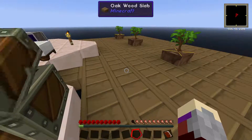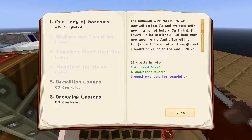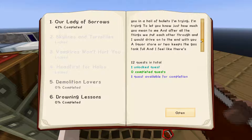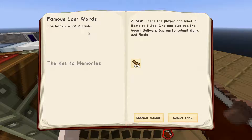Let's open up my quest book again. I can't do this at the moment — I'll accept that. Hand in hand your icy blues, and then I'd say we take the highways, the truck of ammunition too, but I'd end my days with you, doing a hill of bullets. I'm trying to let you know how much you mean to me, and after the things we put each other through, I would drive on to the end with you. Okay, I'm not going to read these because I feel like I'm butchering them. Famous Last Words — the book.